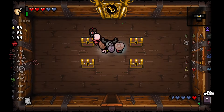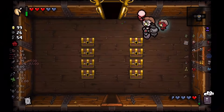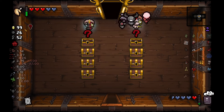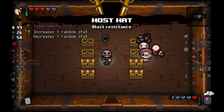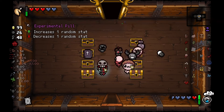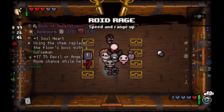The Mega Satan fight is unlocked, but we have some extra items to grab first. We use Jera to duplicate the chests in this first room, and we get Varicose Veins, Key Balm, Host Hat, Lil Spewer, Chocolate Milk, Friendly Bull, Roid Rage, and Eve's Mascara.